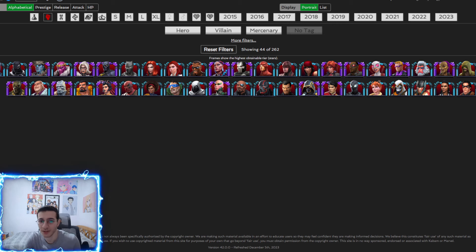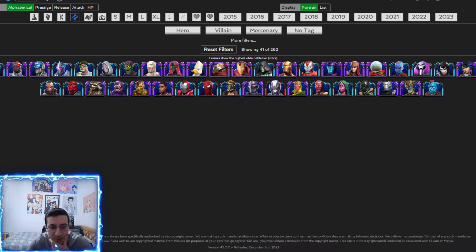Moving on to the skill class, I include Killmonger, Korg, and Kingpin. They have a lot of HP — Korg and Killmonger even have seven-star versions — and the more specials they throw, the more time the fight takes unless you use staggers. I include them mainly because of their high HP.